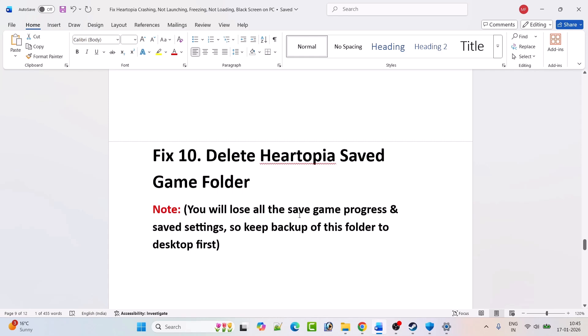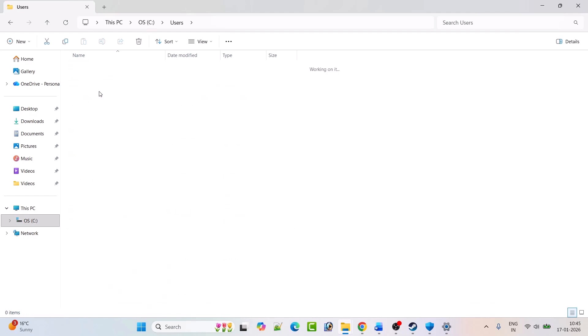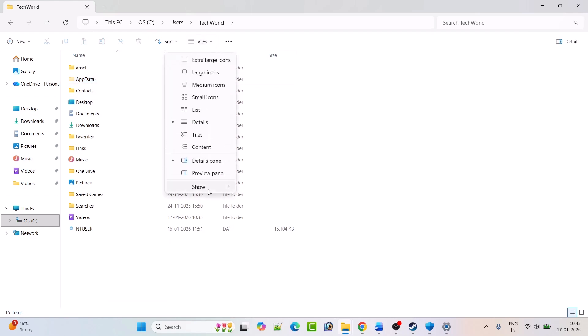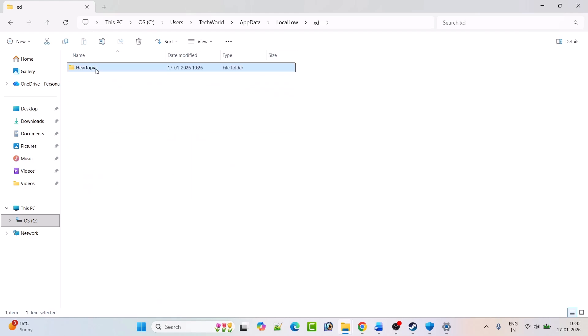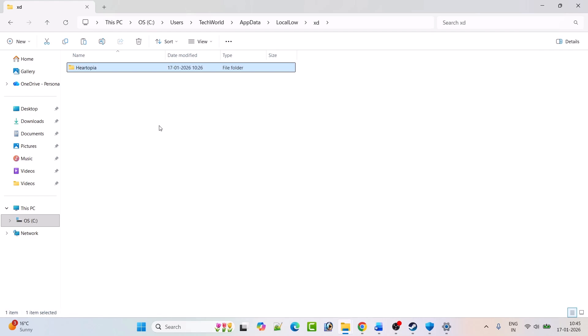Fix 10: Delete the Hartopia saved game folder. Note: you will lose all saved game progress and settings, so first back it up. Open C drive > Users > your username > AppData. If you don't see the AppData folder, click View and check Hidden Items. Open AppData > LocalLow > XD folder. Right-click the Hartopia folder, copy it, paste to Desktop as backup, then delete the original. Launch the game and check.